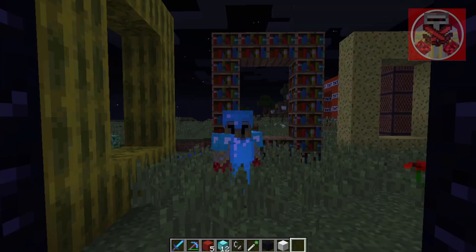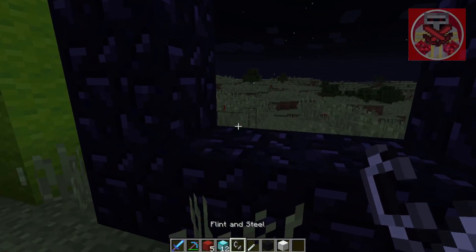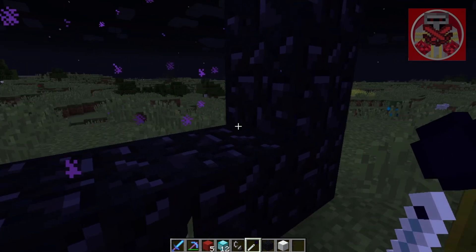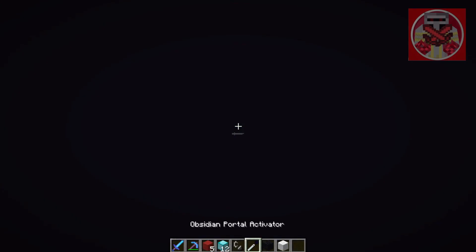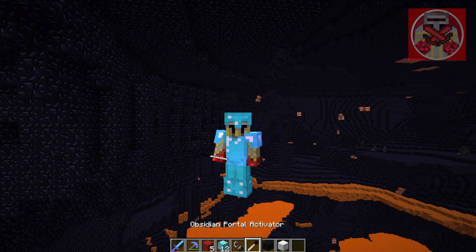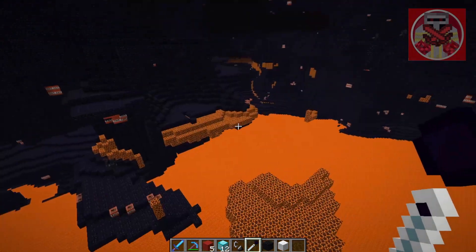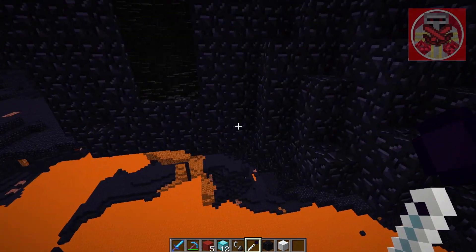And now for the obsidian dimension. I need to tell you the difference: you need an obsidian portal activator for this one. This is the difference between the nether — for the nether you need flint and steel to make the nether portal. But when you right-click with the portal activator instead, it takes you to a dimension full of obsidian. So just make sure you know the difference. For the nether you need flint and steel; for this dimension you need the portal activator. So we got obsidian, TNT, and a bunch of magma blocks. Very terrifying — it's all dark and gritty, you can barely see anything.